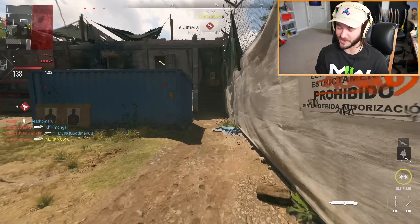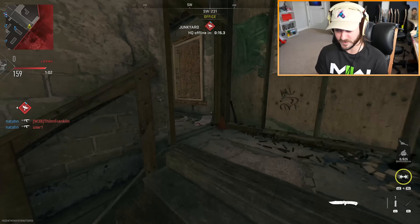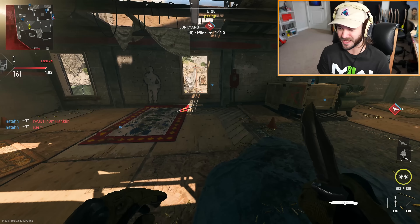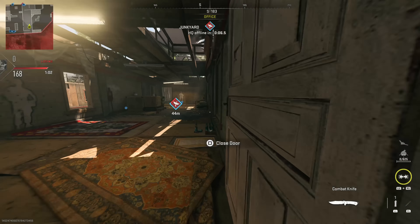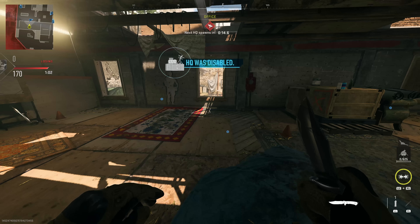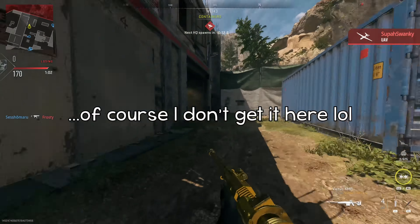Dolphin hopping is pretty inconsistent. After you dolphin dive, you're just spam clicking jump hoping it's going to happen. You'll get caught on the ledge in all kinds of weird ways, and it just sometimes won't work at all. Nine times out of ten it's not going to work great. It's something you can practice and get better at, but I don't know if it's worth investing that much time into because it could get patched. If you want to do it on Shoot House, just line yourself up right here, and basically the second you start sprinting, dive and then spam jump.